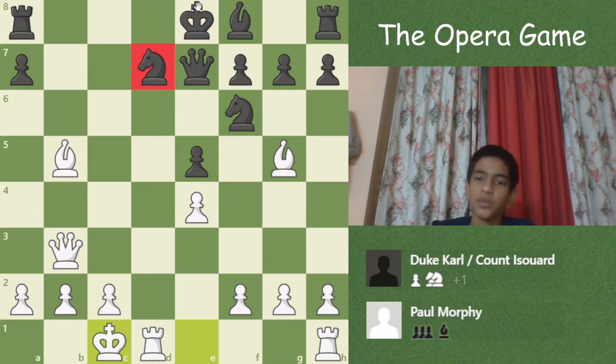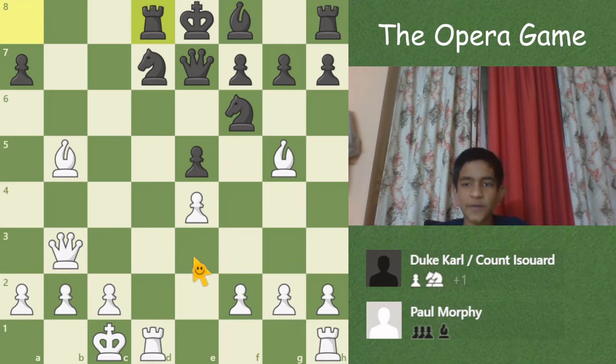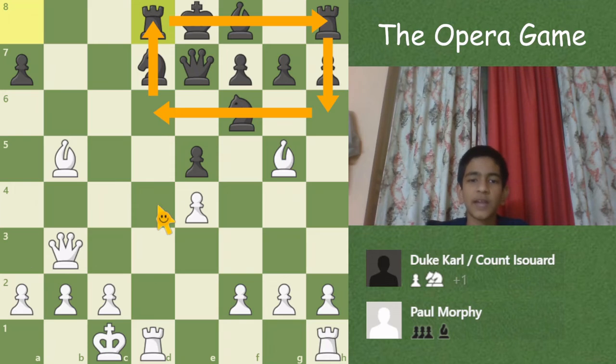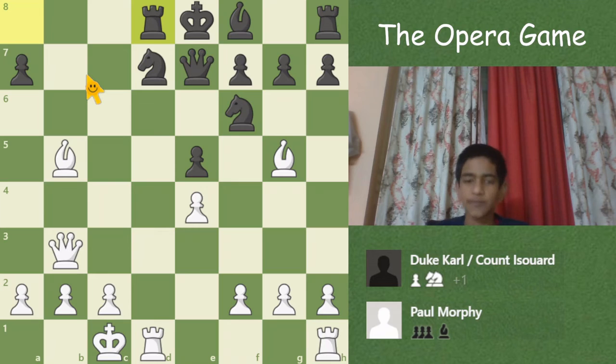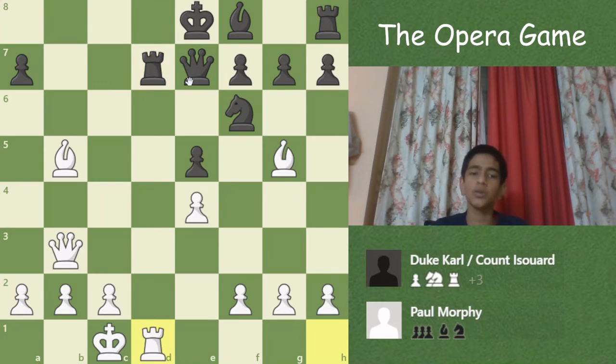Both knights are pinned — one to the queen, one to the king. After Rd8, trying to defend everything, black's position is just miserable. Everything of black's is stuck inside this cramped rectangle with just two pawns outside, so it's very bad. Now Rxd7, and black plays Rxd7. The rook is now pinned, so Rd1 putting pressure on the rook, and Qe6 looks to relieve some of the pressure.